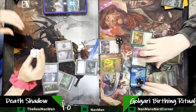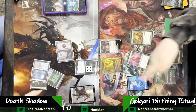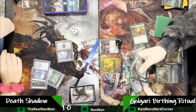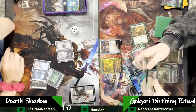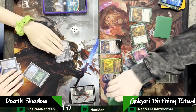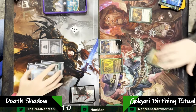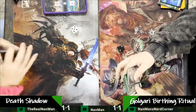Tough position to be in. Minus two — get rid of your Murktide. Send the team and go to end step. That's the fun part of Birthing Ritual — just the amount of cards you get to look through. Alright, we've got two Young Wolves out now, one card in hand, but we're gonna scoop it up. Tying it up one-one. The kind of Grist runaway with the game worked out great here.